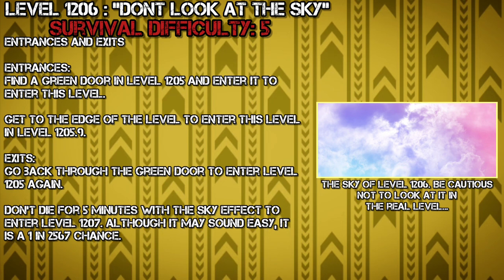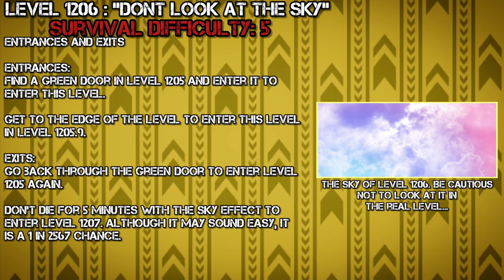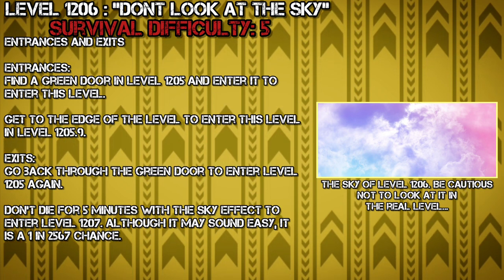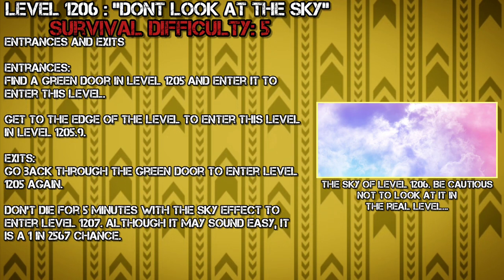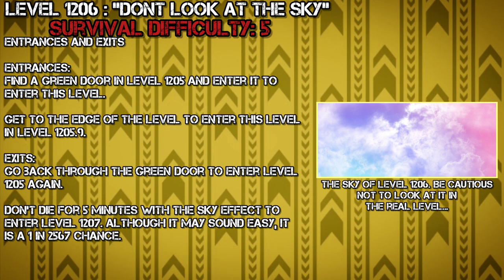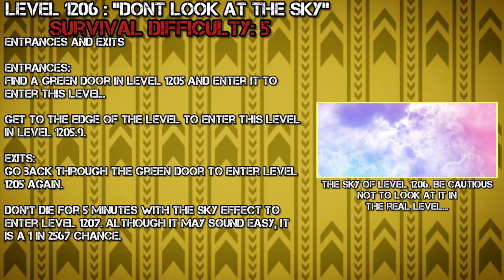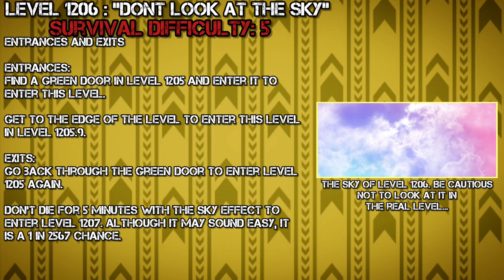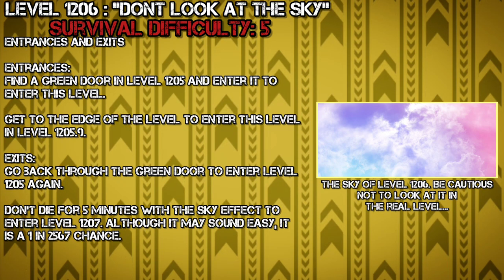Entrances and exits. Entrances: Find a green door on level 1205 and enter it to get to this level. Get to the edge of the level to enter level 1205.9. Exits: Go back to the green door to enter level 1205 again. Don't dive for 5 minutes with the sky effect to enter level 1207. Although it may sound easy, it is a 1 in 2567 chance.